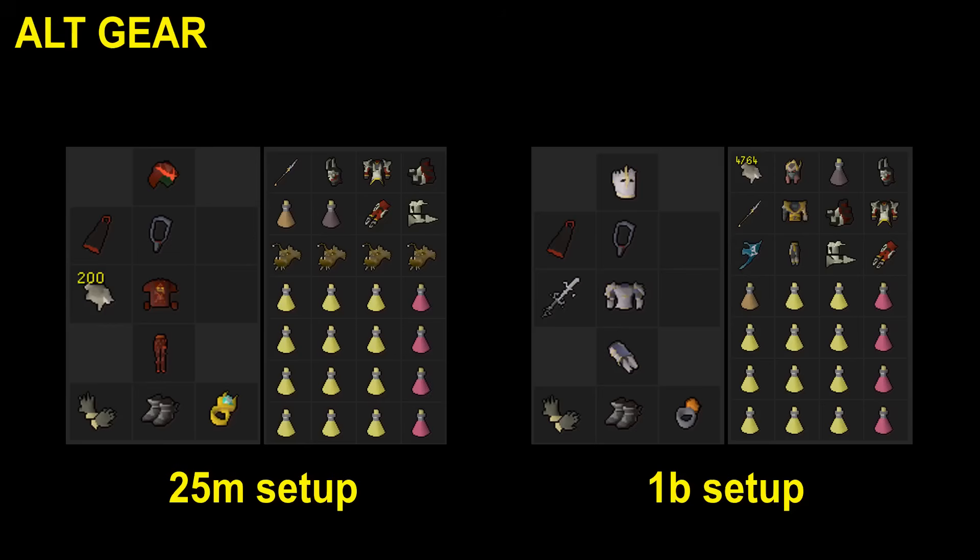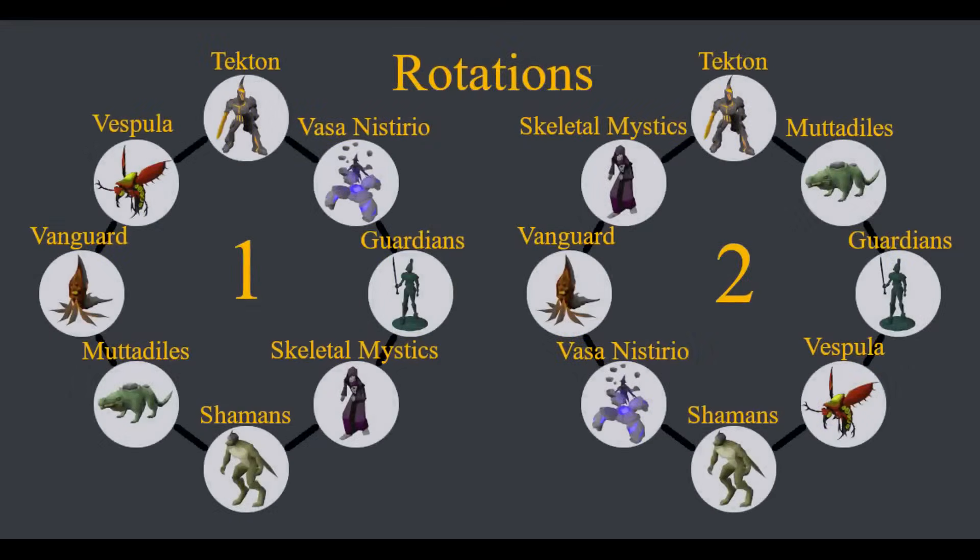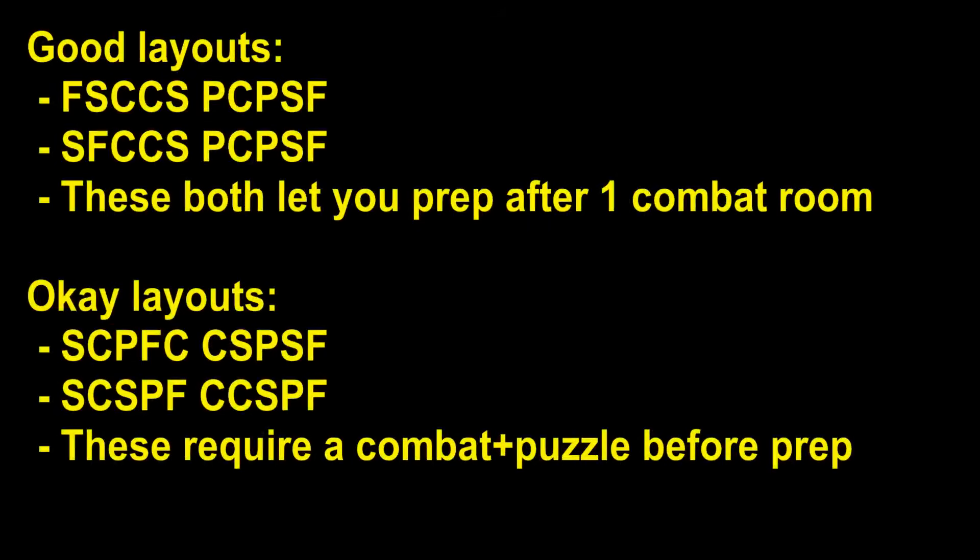I highly recommend taking the time to make a tank alt. Shazian armor takes 5 minutes to get, and defence levels are very easy to AFK on the side, and they will save a lot of time doing 3+12s. For scouting, we're looking for a very specific rotation. We always want guardians, mystics, and shamans. For puzzle rooms, we always want tightrope, then either crabs or thieving are fine for the second puzzle room. There are 4 layouts which we can run. The first two are slightly better because you can prep after just one combat room, and the second two require a combat room and a puzzle room before you can prep. Regardless, all 4 are worth doing. It takes around 5 minutes on average to find a scout yourself, so you can either scout with your alt during Olm, or scout as a team after each raid, which will only take a couple of minutes.